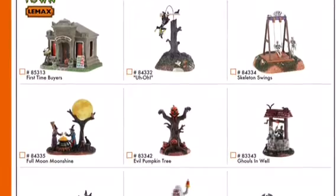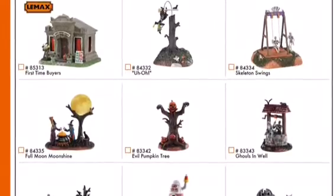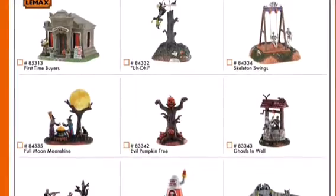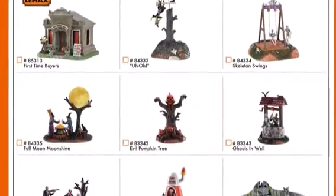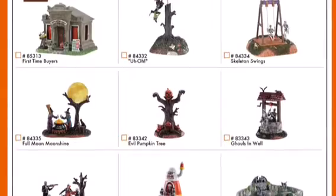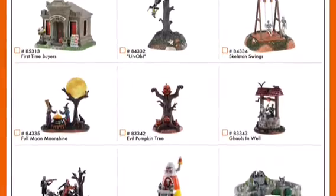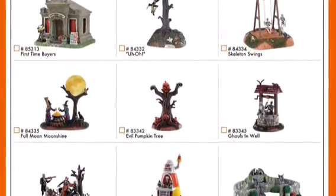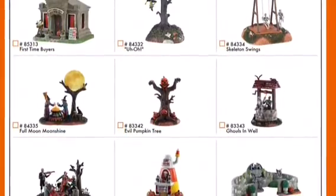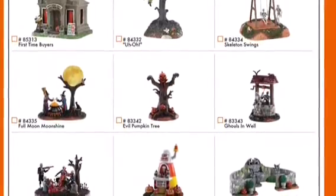Over here we have the First Time Buyers, which looks kind of cool. The Skeleton Swings, which is kind of cool — it reminds me of Swing Sally. And Uh-Oh, which is a really interesting one. The Full Moon Moonshine has some witches and stuff. The Eagle Pumpkin Tree would be kind of cool with a Mad Hatter patch display. The Ghouls in Well is kind of cool too. These are more the smaller displays — some might be the little plastic boxes they have at Michael's.